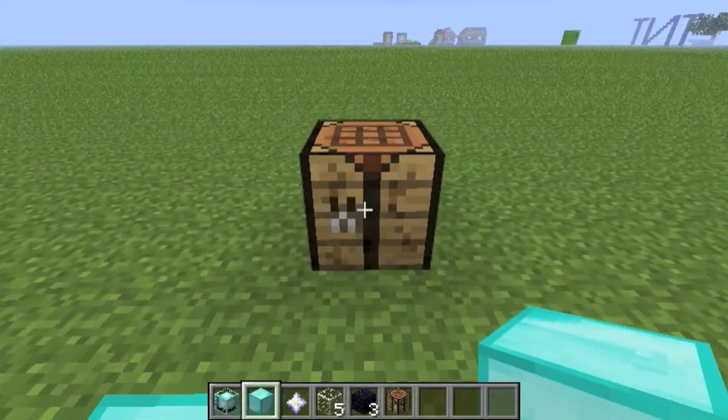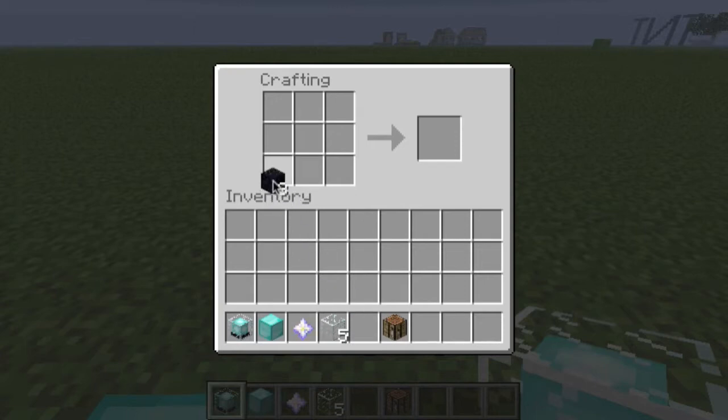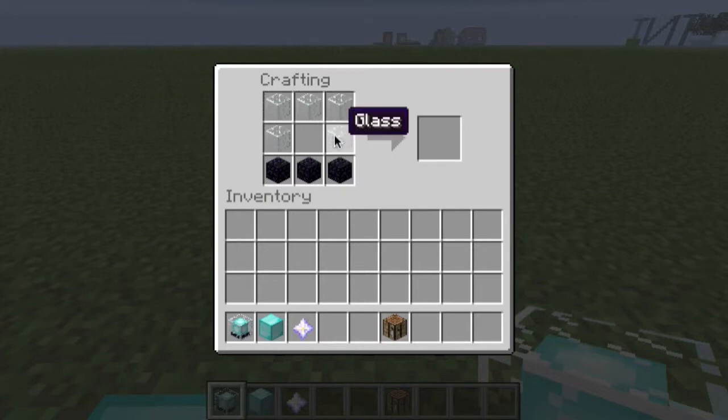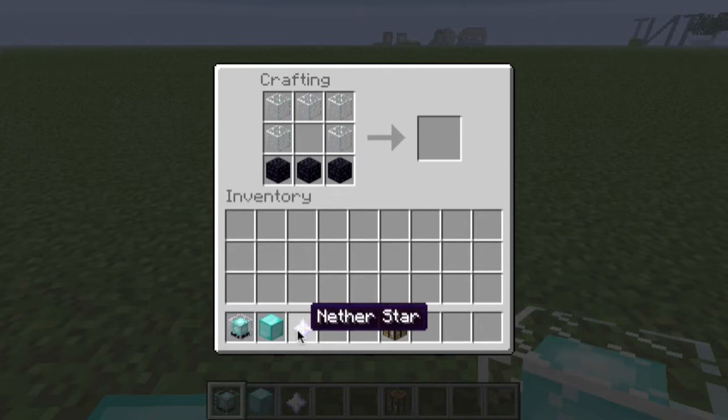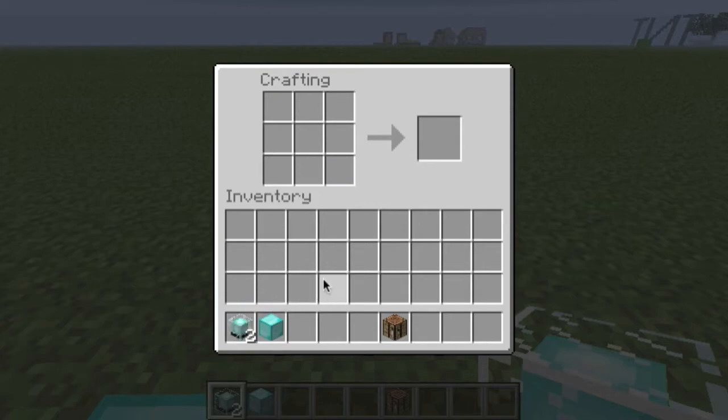Here's how you basically make just the beacon — this one right here. Crafting table: 3 obsidian on the bottom. By the way, most of you aren't going to be able to make this in survival mode — very hard to get stuff like this. So, just 5 glass on top, and then the star right in the middle, and you have yourself a beacon.